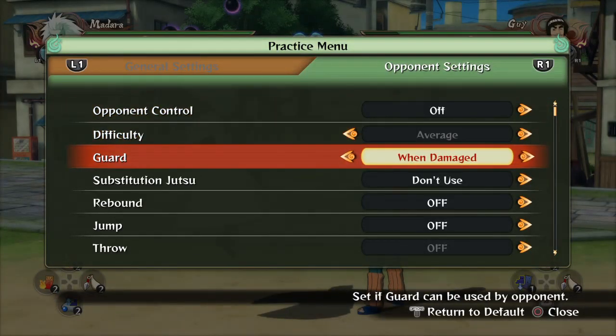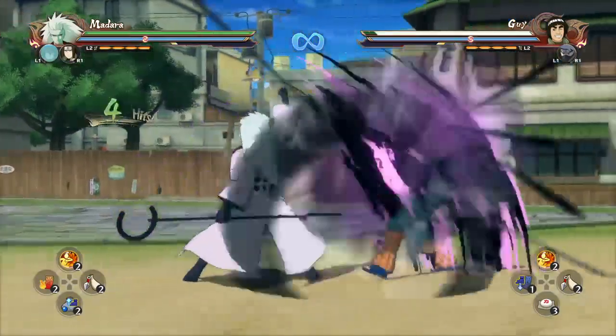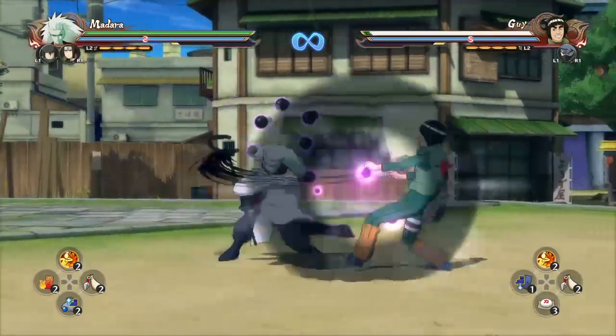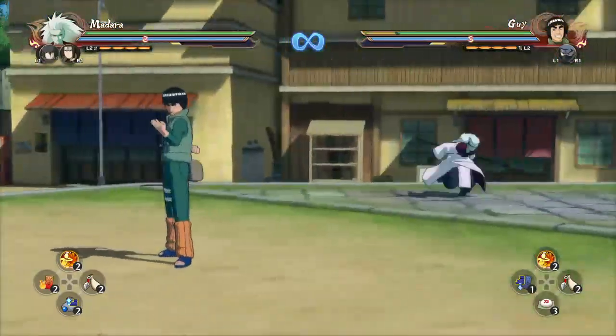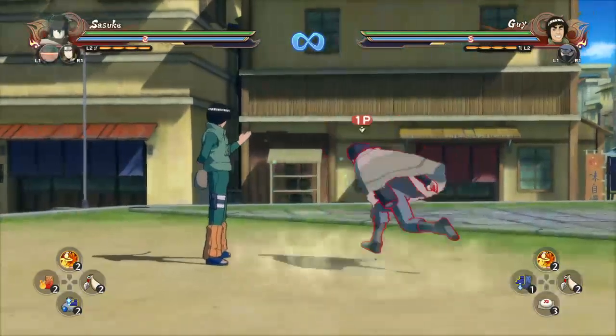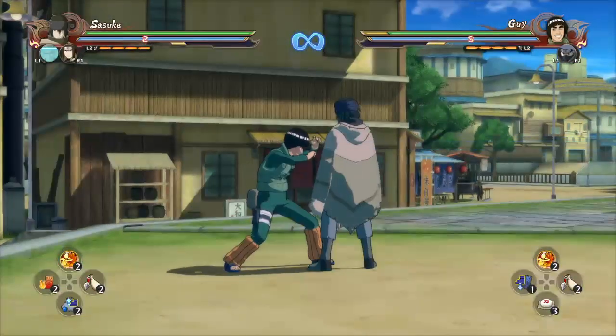To know if it's an infinite or a stun infinite, I put the computer opponent's guard setting to 'when damaged.' That way if I do a combo and stop and it's not right, they'll guard - versus if I do it the correct way, that's what makes the infinite happen. Most people jump when they use it.